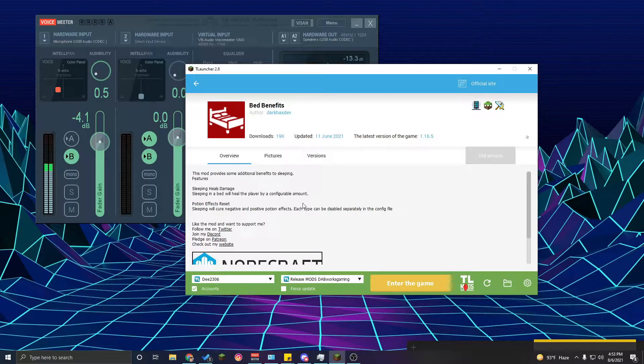Let's have a little read. It's very simple and basic. This mod provides additional benefits to sleeping. Sleeping in a bed will help the player heal a whole bunch. Potion effects start to reset, and sleeping will clear both negative and positive potion effects. Each type can be disabled separately in the config file.